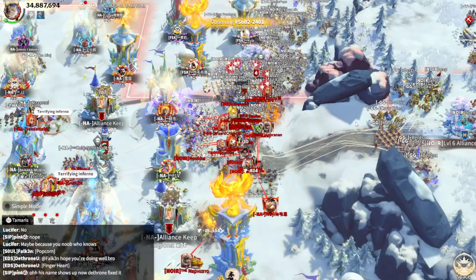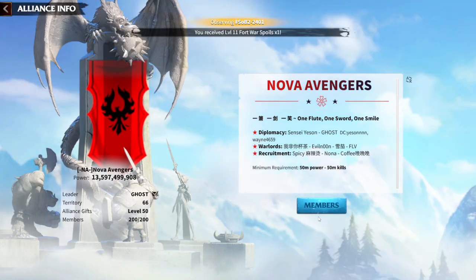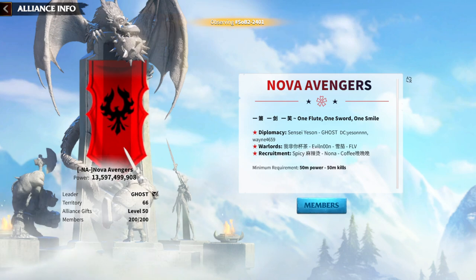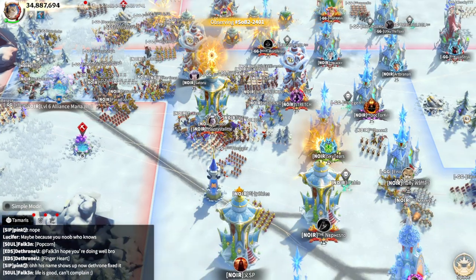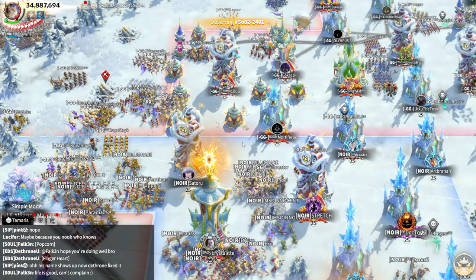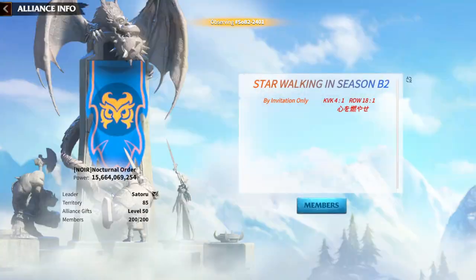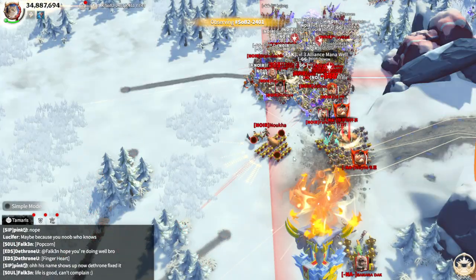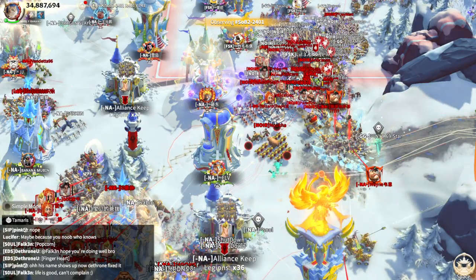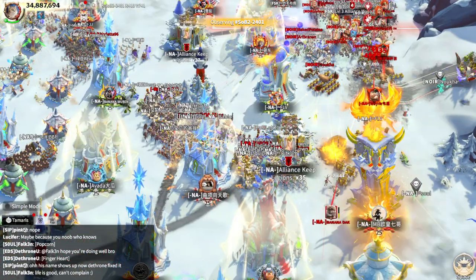Almost every legion you can see is a tier 5 player's legion. On the left side is Nova Avengers — a 30 billion power alliance. On the right side is Nephisto's alliance, which I think has the highest power player in Call of Dragons, with 15.6 billion power. Infantry rallies are hitting enemies while mages and marksmen are trying to defeat ranged legions.